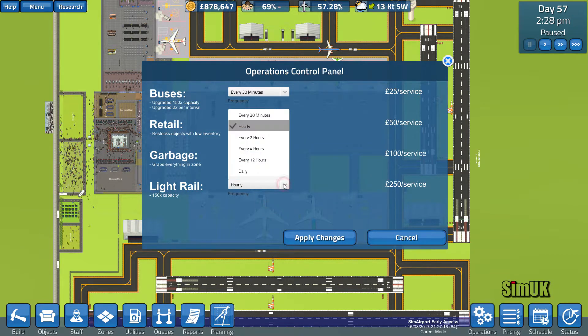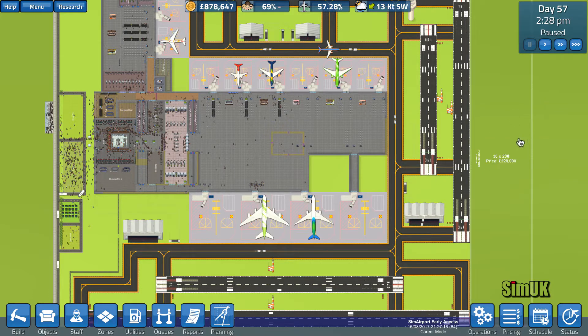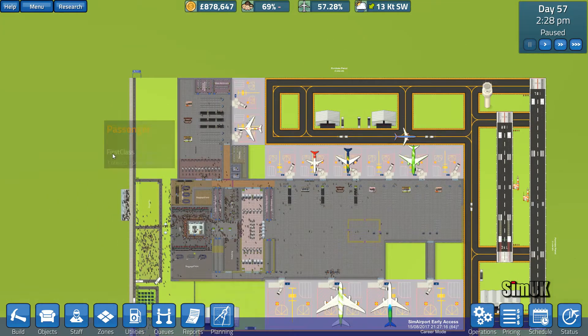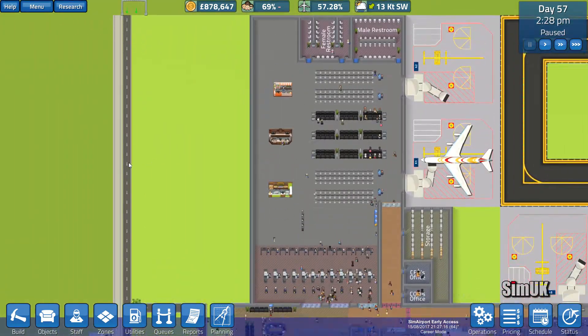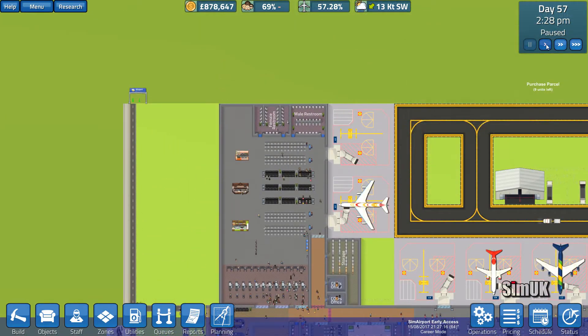Oh yeah, I didn't realize you could increase that. I've just boosted the light rail frequency, which should help things over here a bit because as you can see it's rather busy. At some point I'll be putting in an extra road over here — maybe that's what we need, maybe that's why people are grumpy.